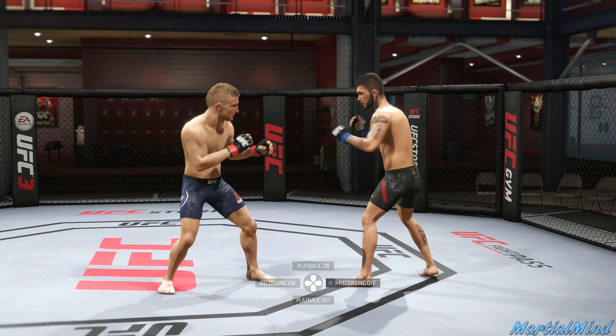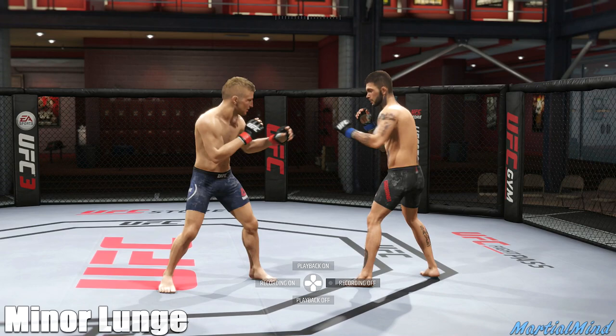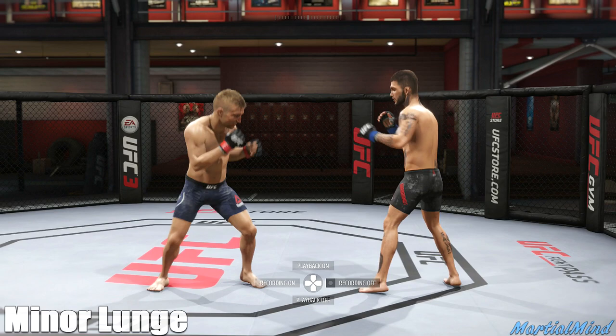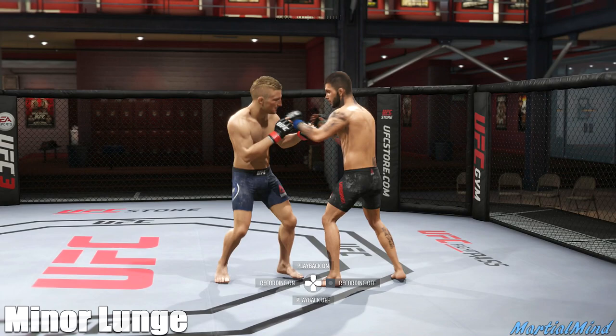Let's jump right into it. When it comes to lunges in the game, there are two types of lunges you need to keep in mind. The first one is the minor lunge, and the second is the major lunge. The minor lunge looks like this — to the left, to the right, forward, and back. To do it, you simply flick your left stick in either direction to perform the minor lunge.